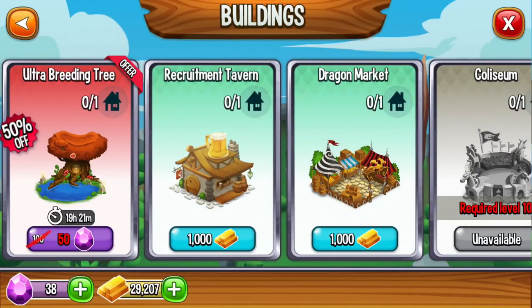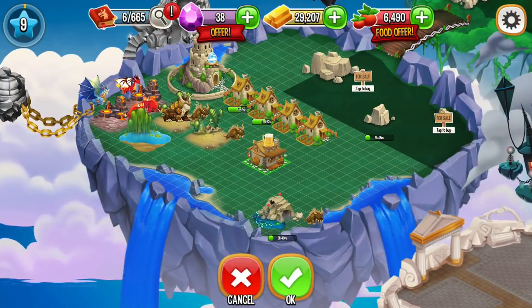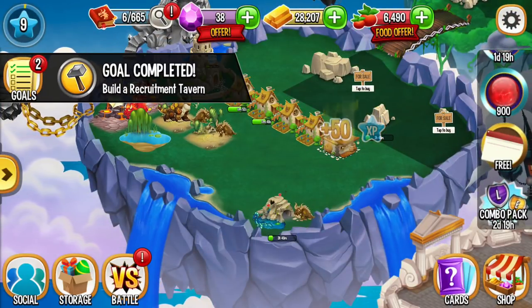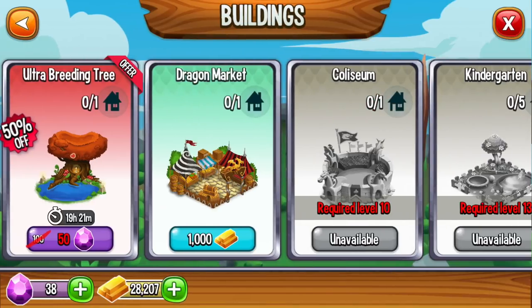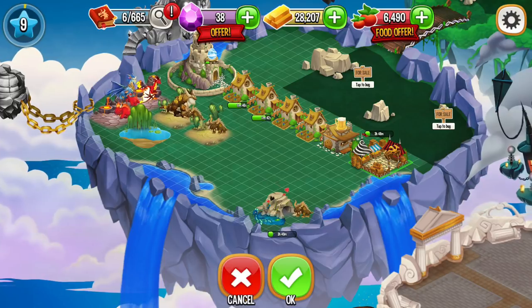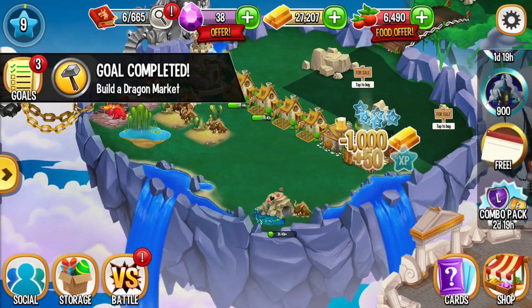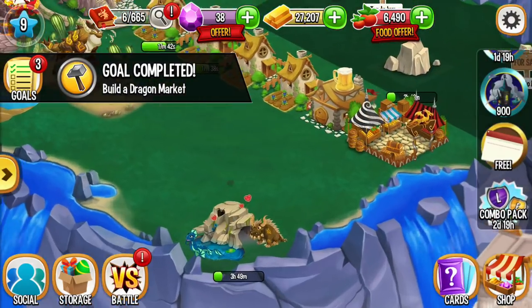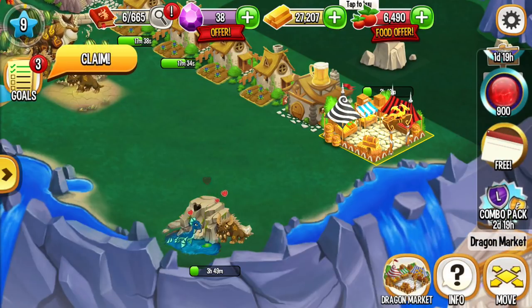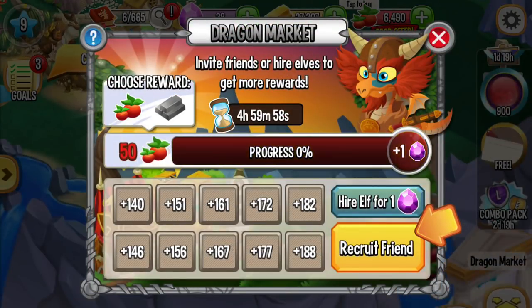We can buy recruitment. We can also buy Dragon Market. Dragon Market is a place where we send requests to friends so that we can get food as a bonus.